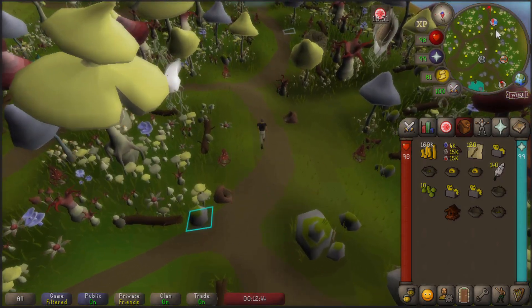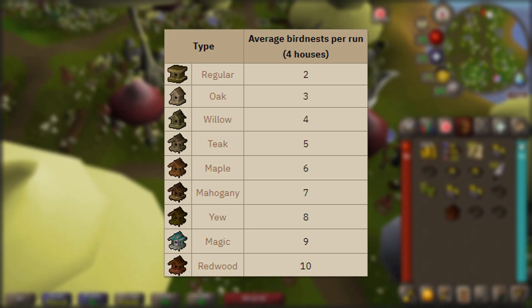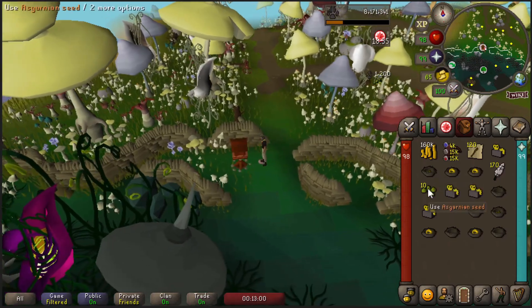For this video I'm only doing this once. On screen you can see the amount of bird nests you can expect per run. If you're lucky you might get some very valuable seeds like magic seeds or dragonfruit tree seeds — those are worth over 100k each.